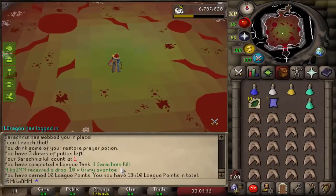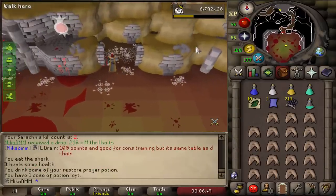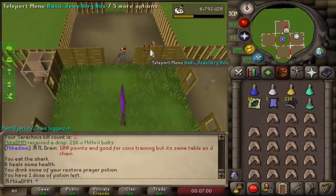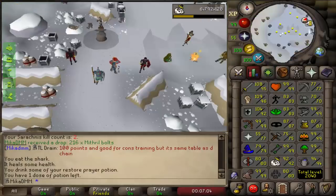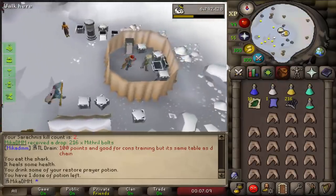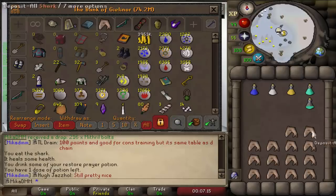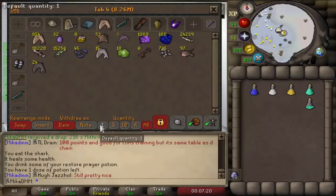The very first Serachnis kill for 10 points, nice. I actually misjudged how long killing this boss will take me, so I'm actually not gonna do it. I'll kill the small ones and then we can kill this boss later on, because right now I'm kind of ruining my own plan of trying to get 95 slayer fast, and without any PVM relics it takes much longer than I originally expected.